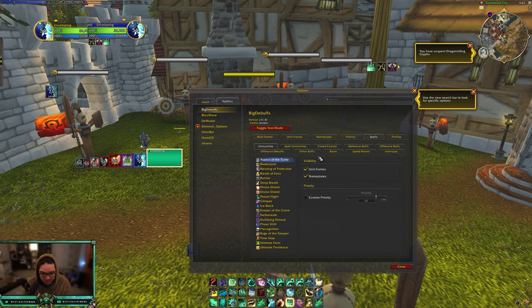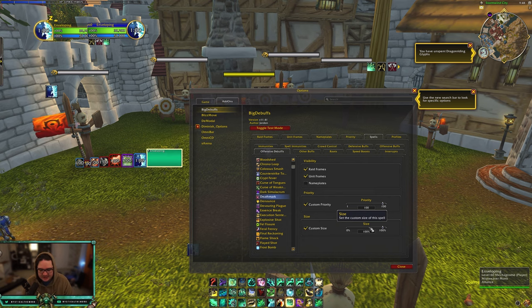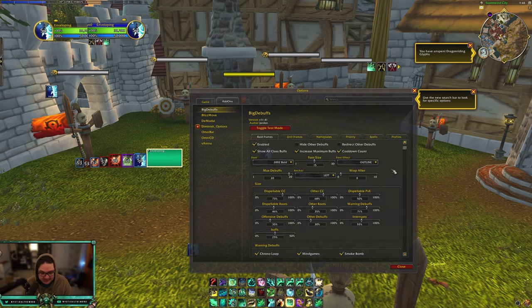You can change spells, priority, and size individually, which is really cool. For example, Death Mark from assassination rogues — when they were insane — is obviously really scary, so I went in and changed the custom priority to 100 so it's the first thing I see on the left-hand side, and changed the size to 100 so it's massive. I'd recommend doing that for any spells or debuffs you feel are hard to see or need to react to really quickly. That's Big Debuffs — it makes debuffs bigger on raid frames and helps with general awareness.